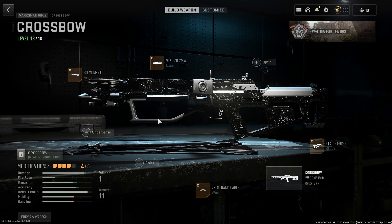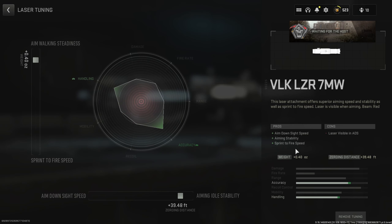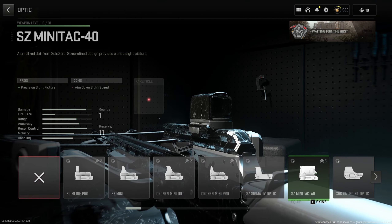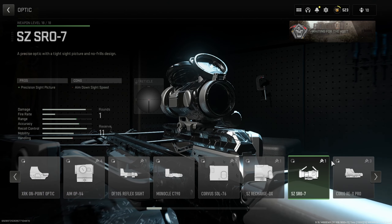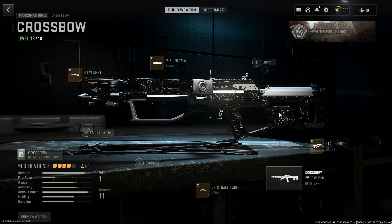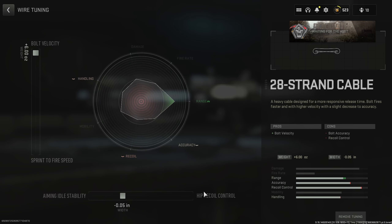Moving on to the final one, which is by far the hardest — the crossbow. The trick here is to add bolt velocity as much as possible, and you only need around 30 to 32 meters for it to count as a long shot, so it isn't quite as far as the others. With the bolt velocity, we're going as high as we can on accuracy and velocity — less bullet drop makes your life easier. We also need aim and stability to stop it swaying. An optic is very important; I don't like the iron sight — try a three or four times sight, or the Slugger 3.4. We've gone for pure aim and stability to stop the sway, and for the cable, bolt velocity with a little aiming idle stability.